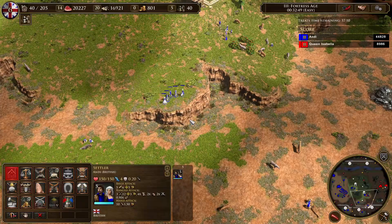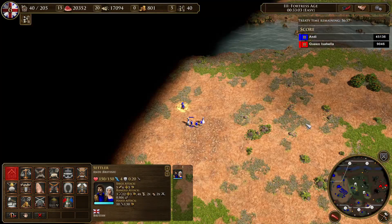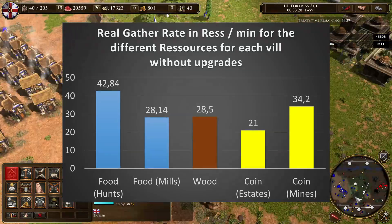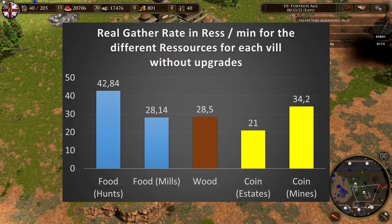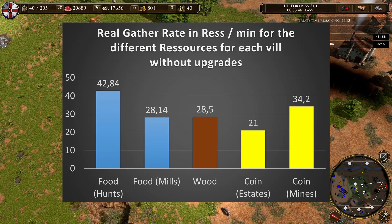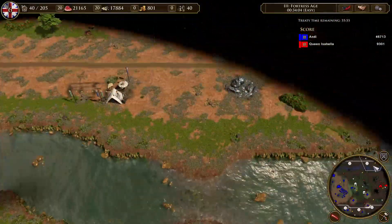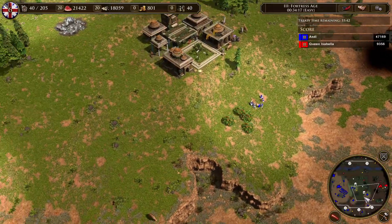Farms here refers to those of the Lakota, Haudenosaunee, Inca, and Aztecs. In the next diagram I've put the real gather rates for villagers on different buildings or resources — all without upgrades. Food is gathered the fastest, wood is the slowest, and coin is in between. Natural resources are also gathered faster than artificial ones like mills and estates. Regarding upgrades and the walking factor: generally the higher the upgrades, the more your villagers have to walk, so the walking factors go down — but the differences for natural resources aren't too big, so it's fairly insignificant.